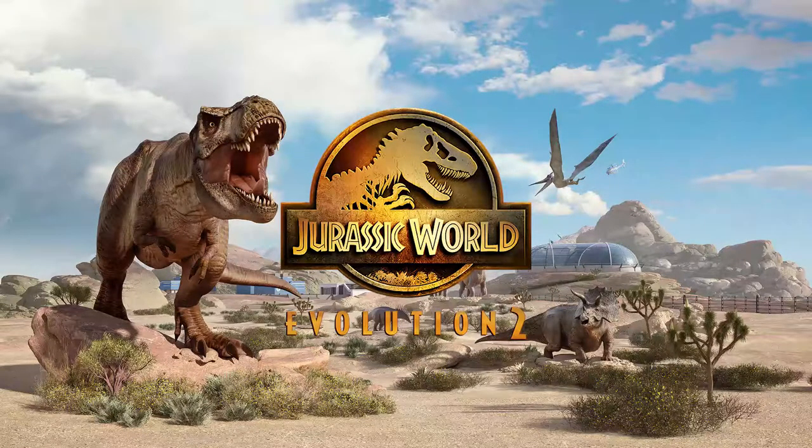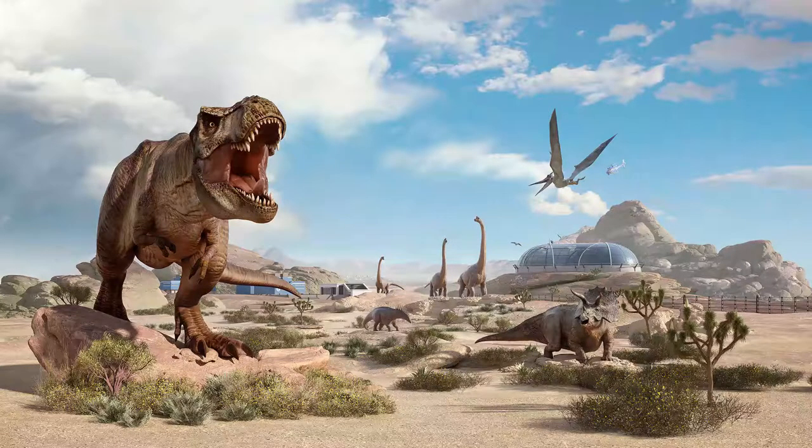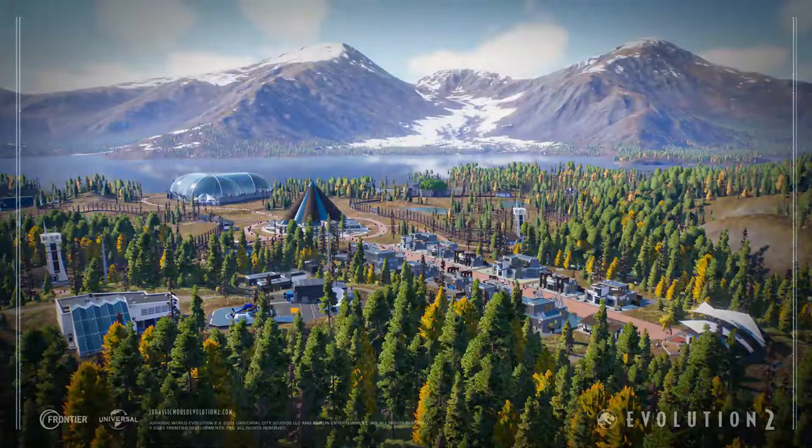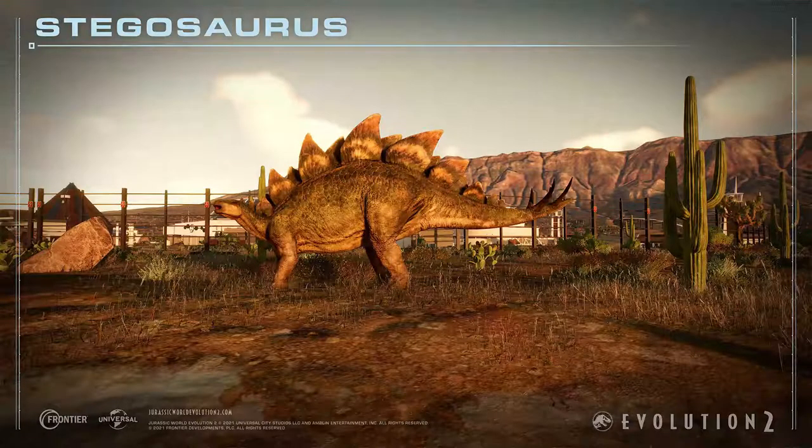There will be a lot of new things in Jurassic World Evolution 2 based on the news on the official website — I put the link in the description. Players are no longer in the Muertes Archipelago and have moved to another world. I think it takes place somewhere in northern or northwest North America, with new environments like coniferous forests and scorched desert.